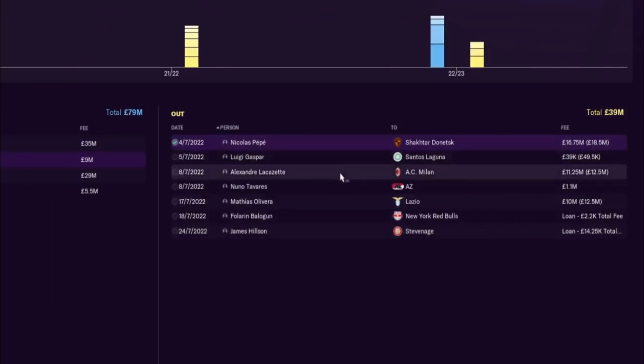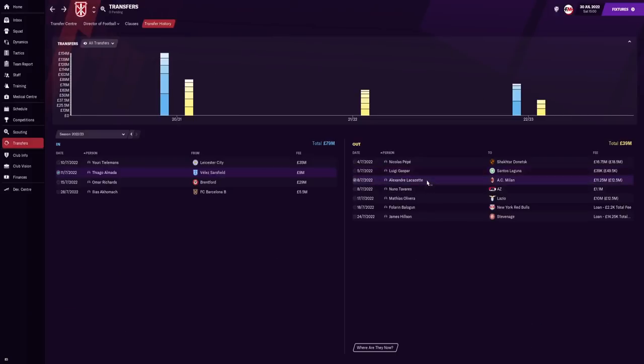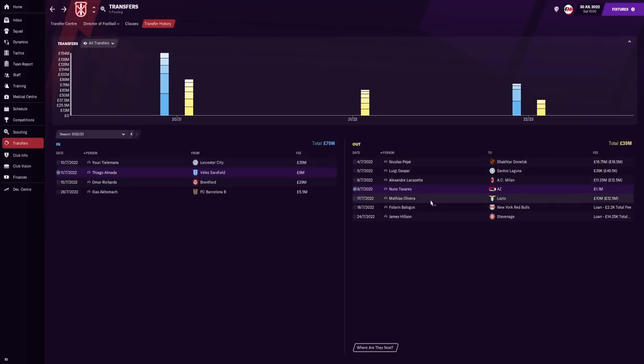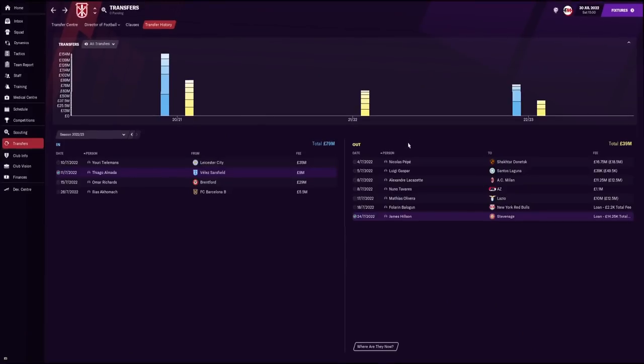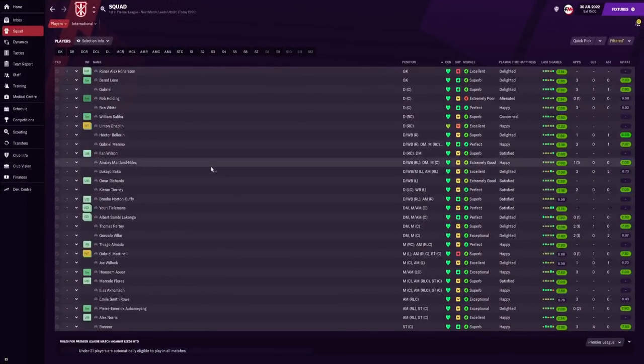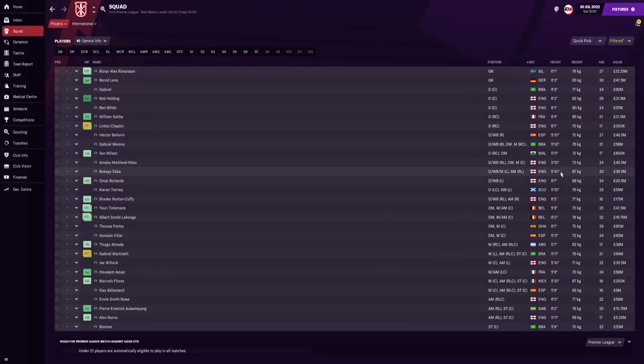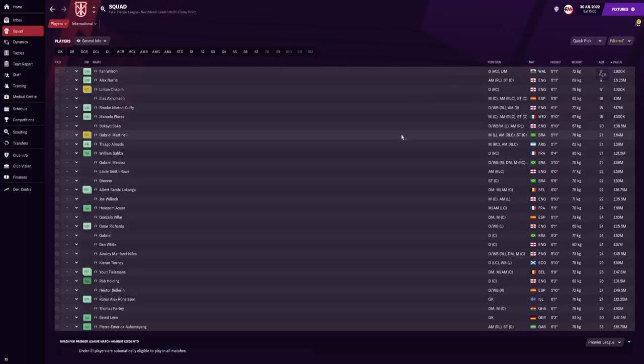For outgoings: we sold Nicolas Pépé to Shakhtar Donetsk for around 18.5 million pounds, sold Edu's son as he wasn't good enough, sold Alexandre Lacazette to AC Milan for 12.5 million — a very good deal as he's now 31 — getting those heavy wages off the bill. We sold Matthias Olivera to Lazio for 12.5 million, and loaned out Balogun and James Hillson as well.